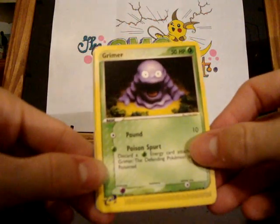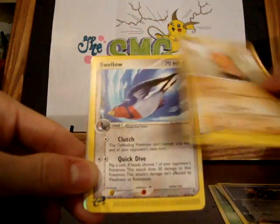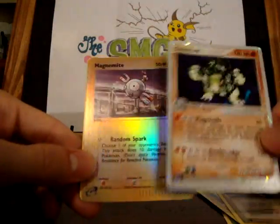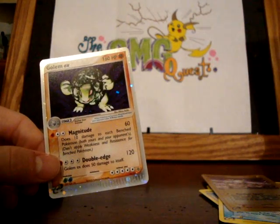We got Grimer, Pineco, a Houndour, Trapinch, Swellow, Bellossom, Golem EX, Magnemite, and a Crawdaunt. So very cool pull. I already got one of these, but as I do collect ultra rares, this will be going into my EX collection that I've started.